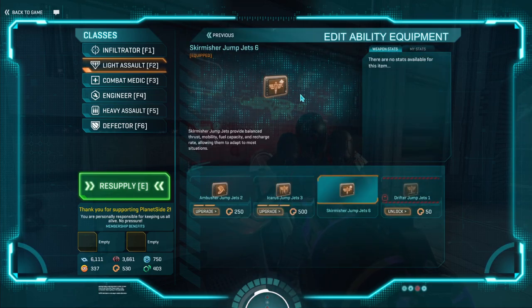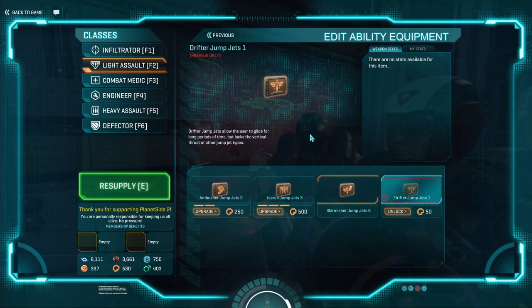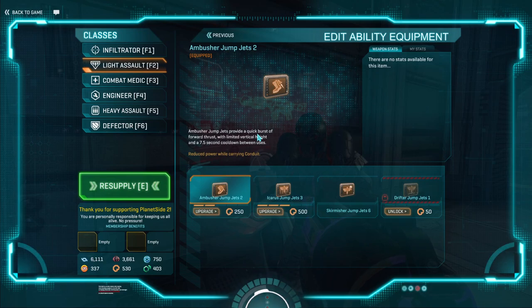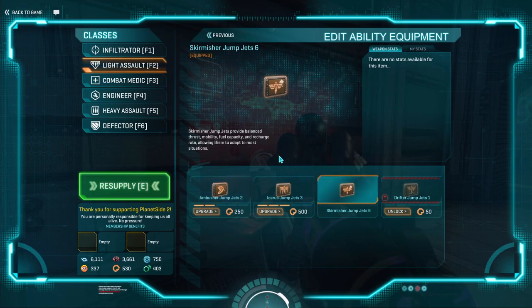For your ability, you have four different jets available. Skirmishers are fine — they're extremely well-rounded. They're what I have run since I started playing the game. I love them. They let you do pretty much anything you might need to. The other jets are good for different situations. For example, Drifter jets are very good at going horizontal distances, but they don't really go up vertically at all. Icarus are the exact opposite — they'll go straight up and straight down, but you can't really move horizontally and you don't have a lot of fuel. Ambushers will basically rocket you in the direction you need to go, but then you have a long cooldown. I would heavily advise sticking with and upgrading your Skirmishers, though, because they're extremely comfortable to use and extremely well-rounded.